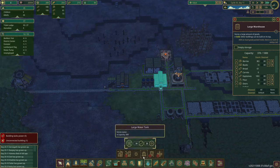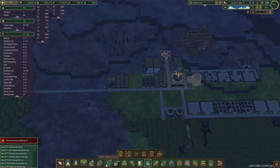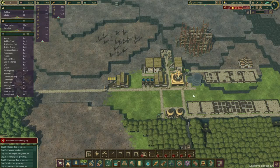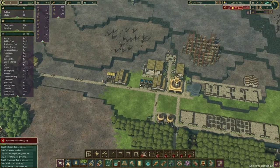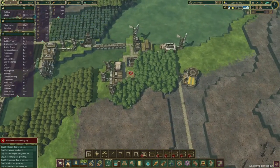We're also going to increase our water tank now to a large water tank. Can we fit it in here? We can, and that will help come any droughts. Okay, got a drought coming but we don't really need to worry about it.